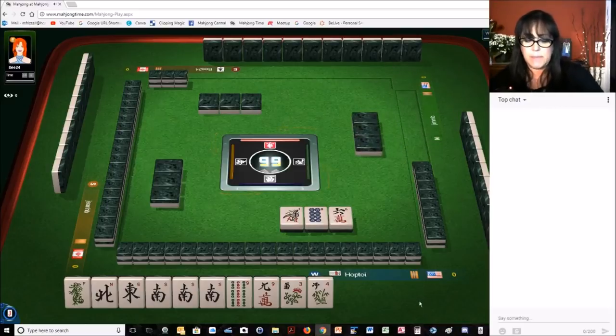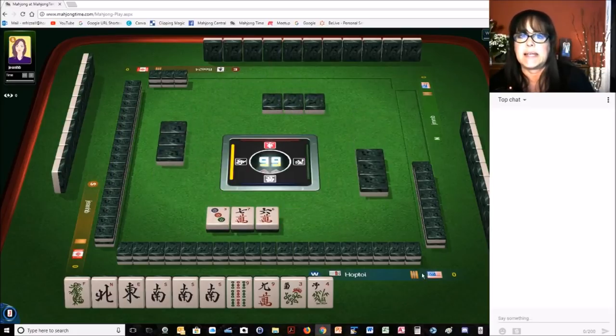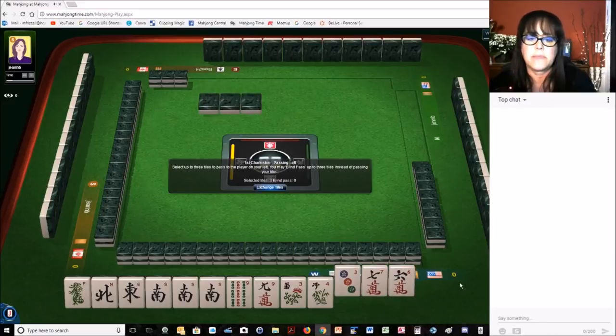Let's see what happens. We got nothing. That could be good or it could be bad — they could be holding winds, or they could just have none. Kind of hard to say. We should keep that seven. Maybe we could play the news sequence hand. Let's get rid of the green.